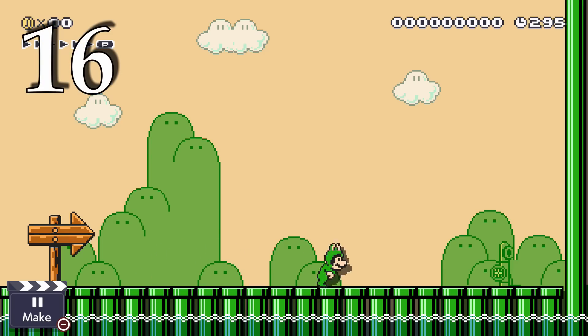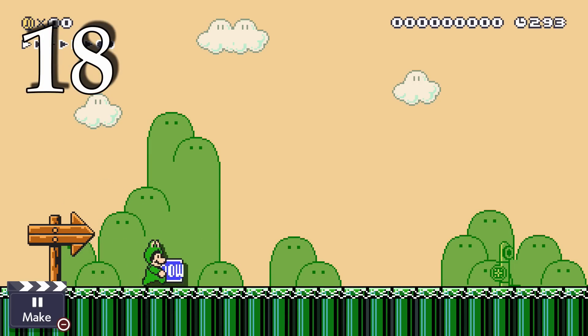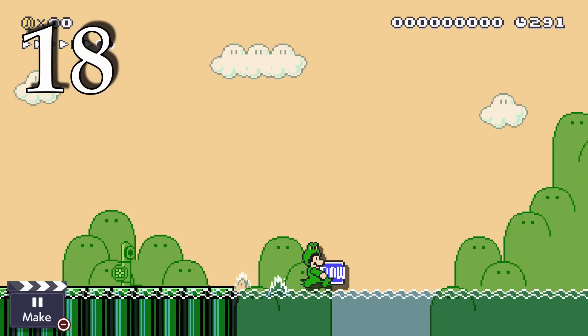With the Frog Suit, Mario hops along the ground instead of just running. Holding Y makes you go faster underwater. In order to run on water, you need to hold something and get P Speed first.